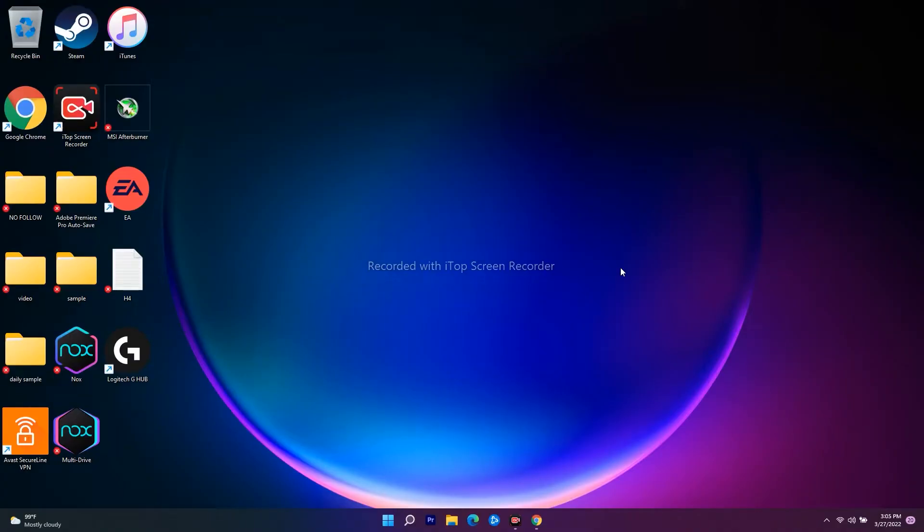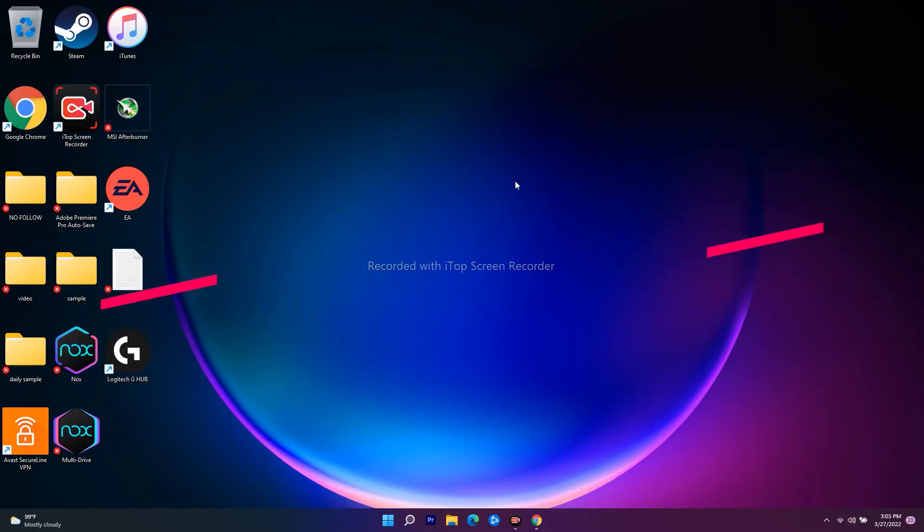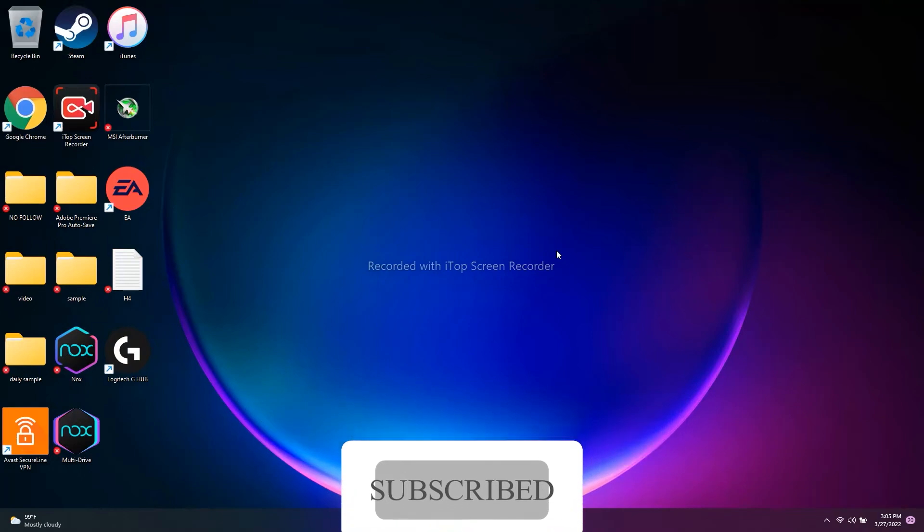Hello guys, welcome back to Guitar Tips. In this video I'm going to talk about how to fix your game having a fatal error or black screen error, and how you can completely fix it yourself. You can try these steps for almost every single game when you're having these common issues. Let's move to the workarounds. If you're new to our channel, don't forget to subscribe and click on the bell icon for more notifications.